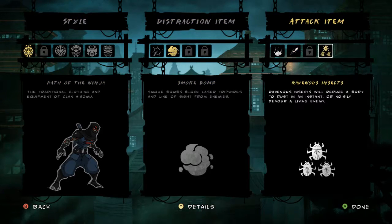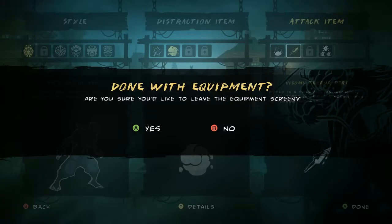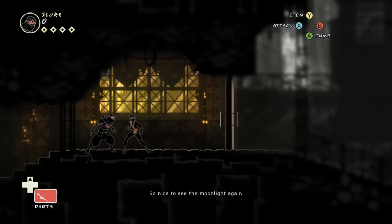Take our Smoke Bomb. Do we want the Terror Dart or do we want the Ravenous Insects, do you think? Honestly either of them would probably work. We'll take the Terror Dart then. We're going to show off both eventually. It's so nice to see the Moonlight again. We made it to the Inner Keep.